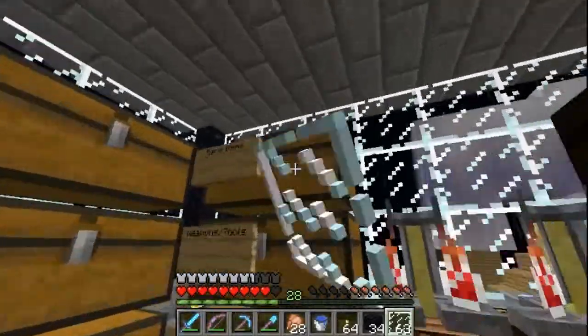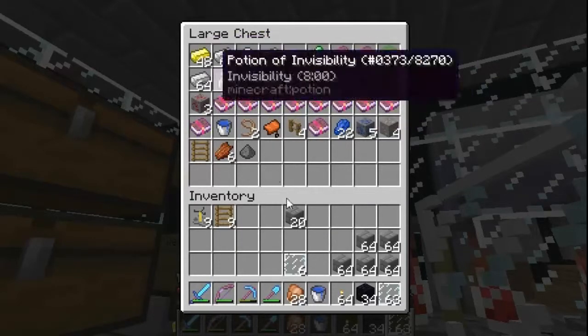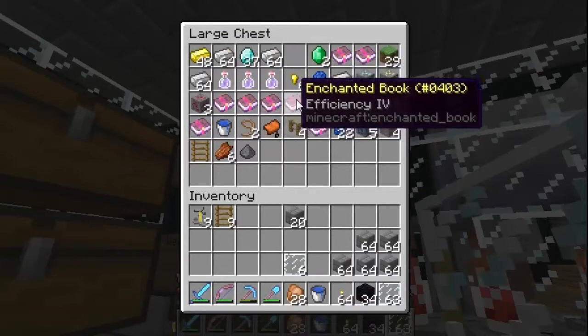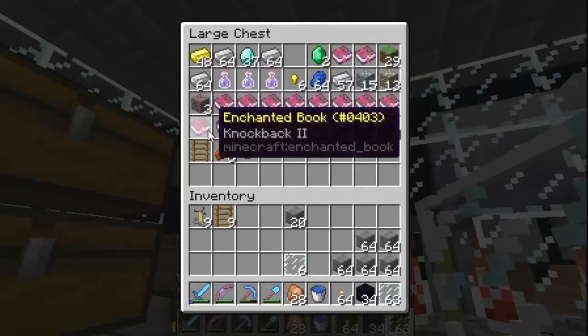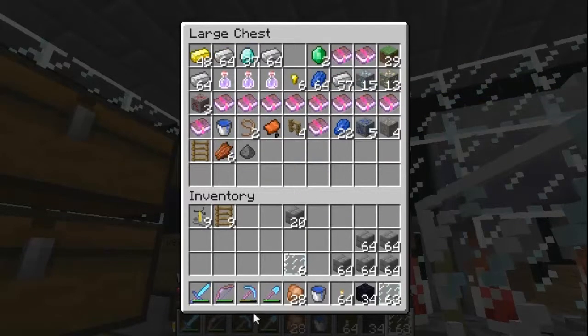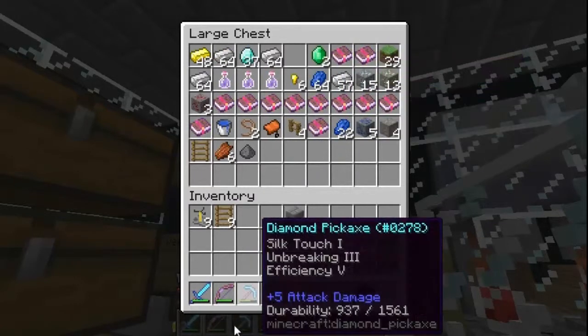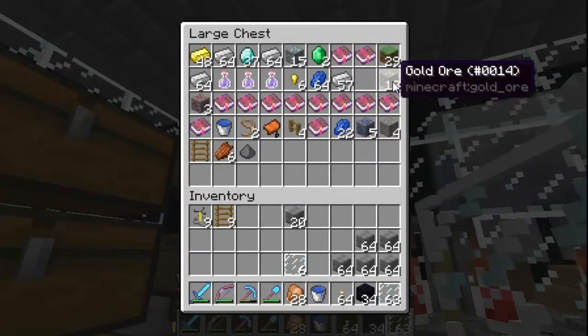I'm going to show you my inventory. I got 37 diamonds, about two to three stacks of iron, almost a stack of gold, and I have different enchanting books that I'm going to be selling. I got a Silk Touch book — that's good. I've been mining diamonds with Silk Touch, and I'm hopefully going to get a Fortune pickaxe and use that on my diamond ores, so I'm saving them until I get one.